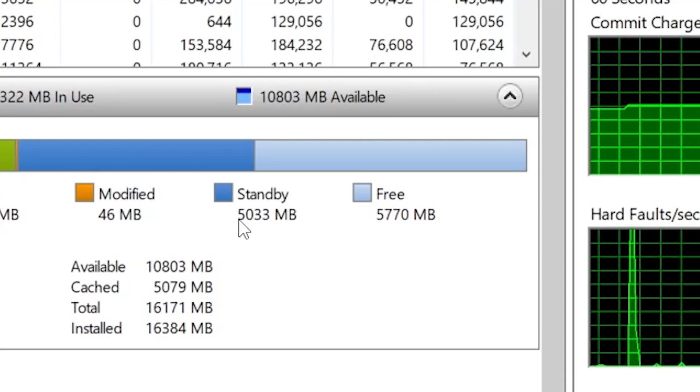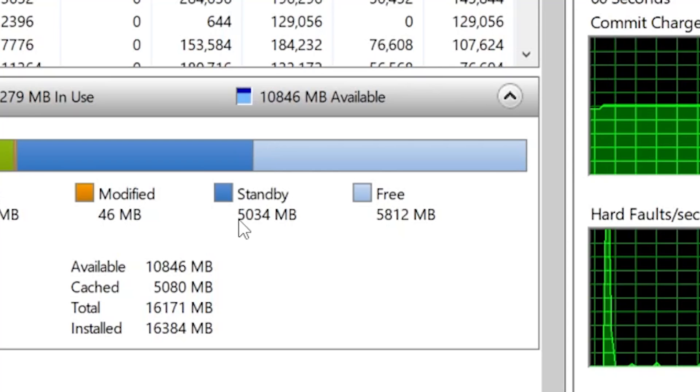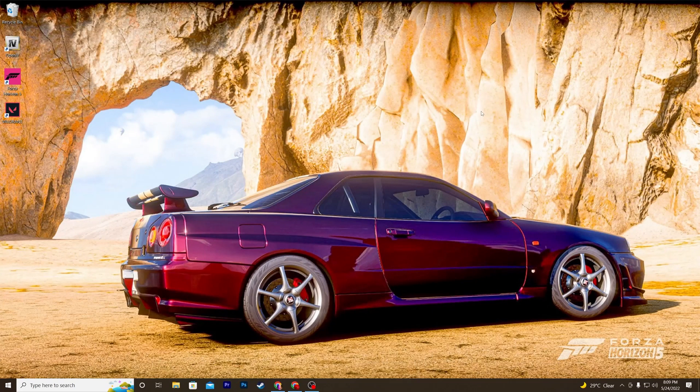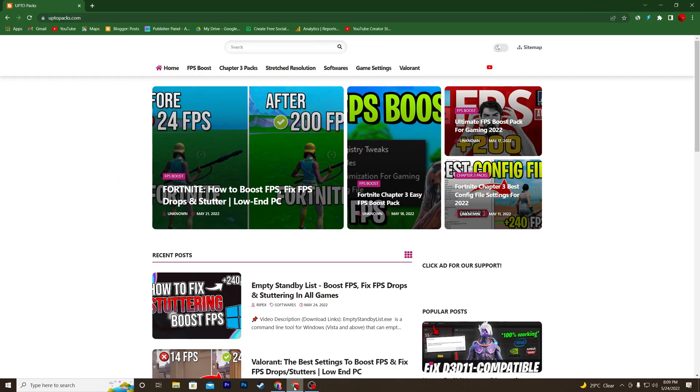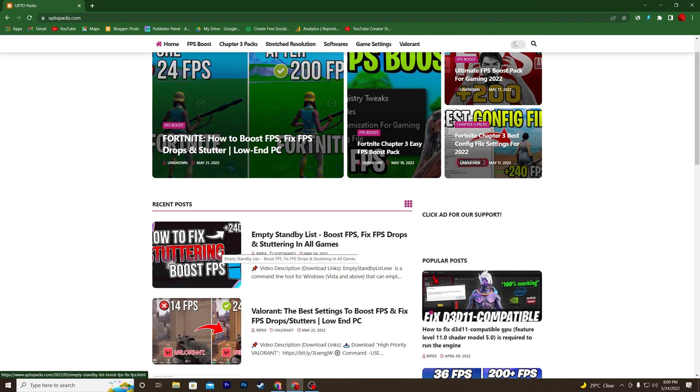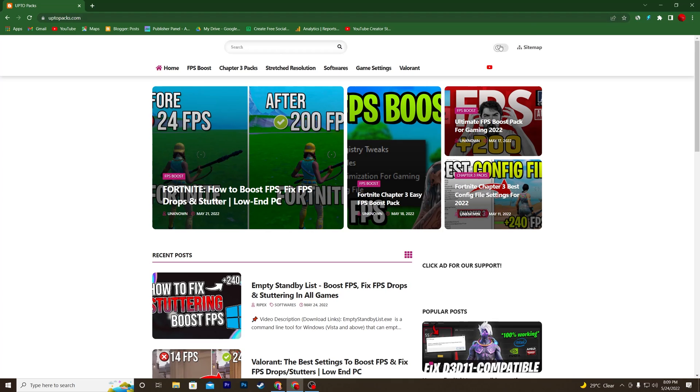In this video I'll show you how to do this automatically. First, you need a software called the Empty Standby List. Open the link in the description, which will take you to the website. In the recent post section, find the article with the same thumbnail as this video — 'Empty Standby List: Boost FPS, Fix FPS Drops and Stutters in all games.'